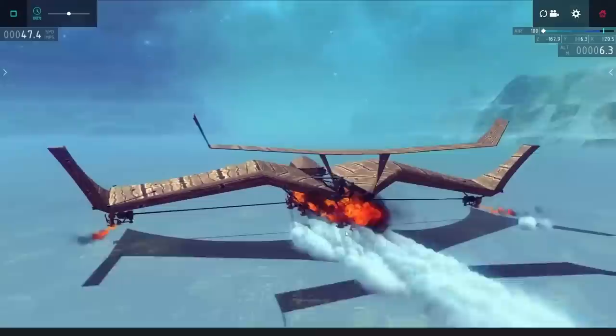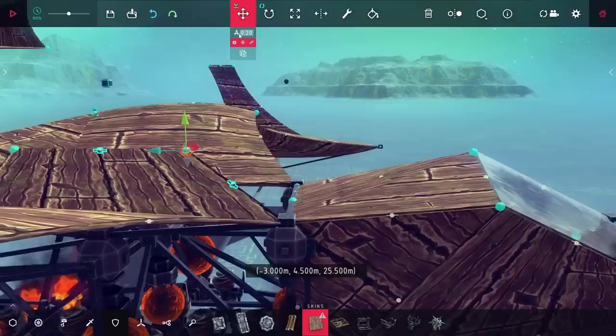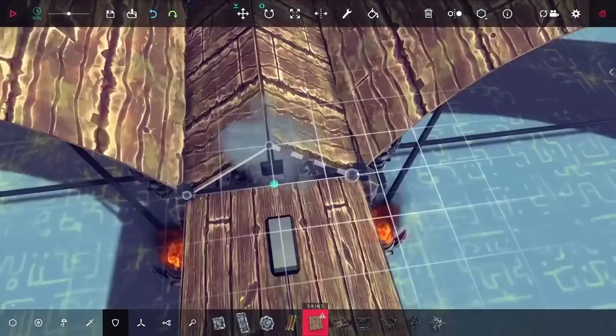After doing that, you can see I'm actually able to hover right above the ground, and I could pretty much drift in any direction. Now that's great, but I still need a way to be able to move this anywhere that I want.